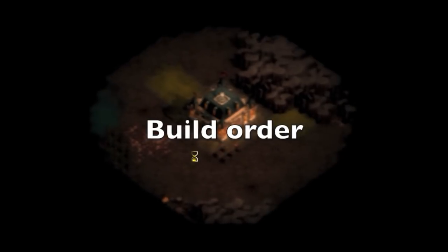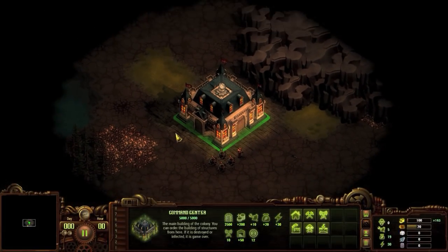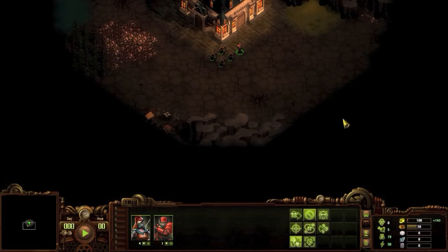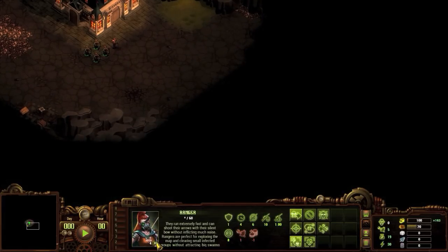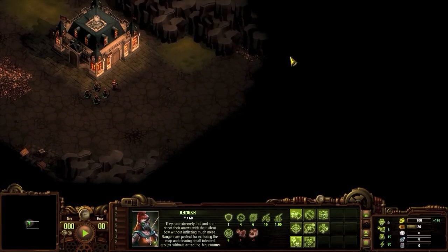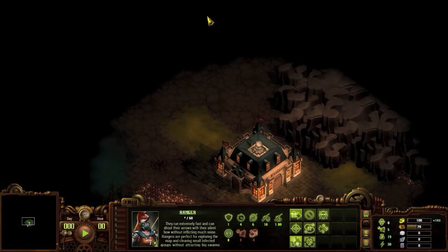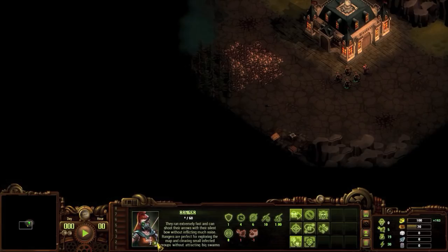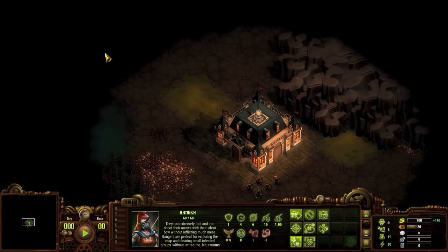Build order. What you build first will depend on what you have close to your command center and any resource crates you find during initial scouting. I personally like to begin each game by having my starting units move in each possible direction to explore. This requires some micromanaging, but it is the most time efficient. Once you find walls of zombies or defensible choke points, fall back and place your units on patrol.